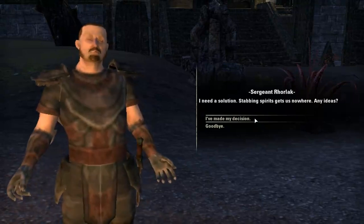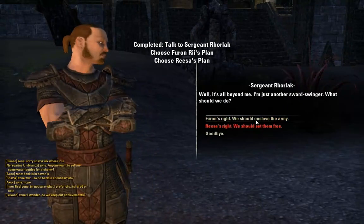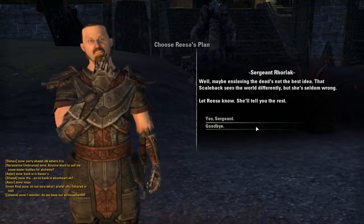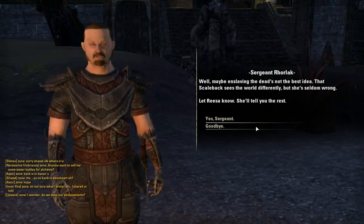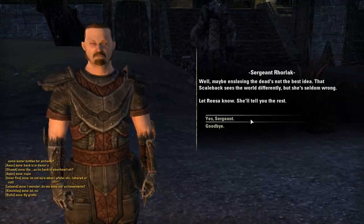I need a solution — stabbing spirits gets us nowhere. Any ideas? Well, it's all beyond me — I'm just another sword swinger. You should set them free. Maybe enslaving the dead is not the best idea. That scale back sees the world differently, but she's seldom wrong. Let Risa know — she'll tell you the rest.